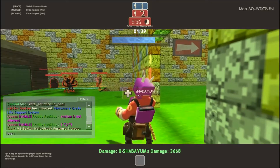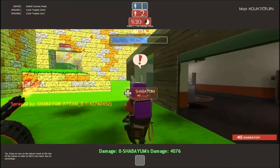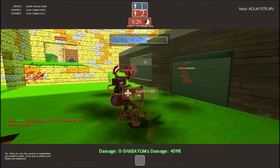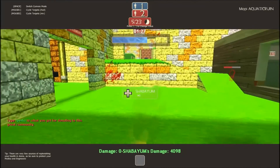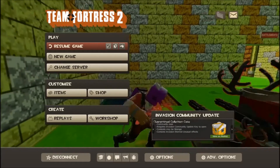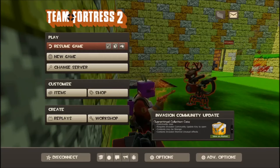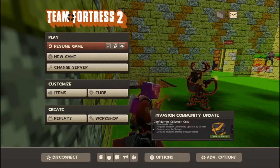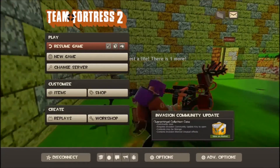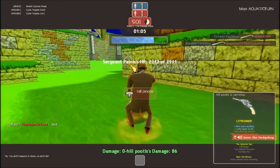That's my first case unboxing for the Invasion Update. I hope you guys enjoyed the video — please make sure to leave a like. It looks like the yellow case gives you cosmetics, and the other ones give you weapons, I believe. Anyways guys, thank you so much for watching. I'll see you all in the next video — take care and bye-bye!